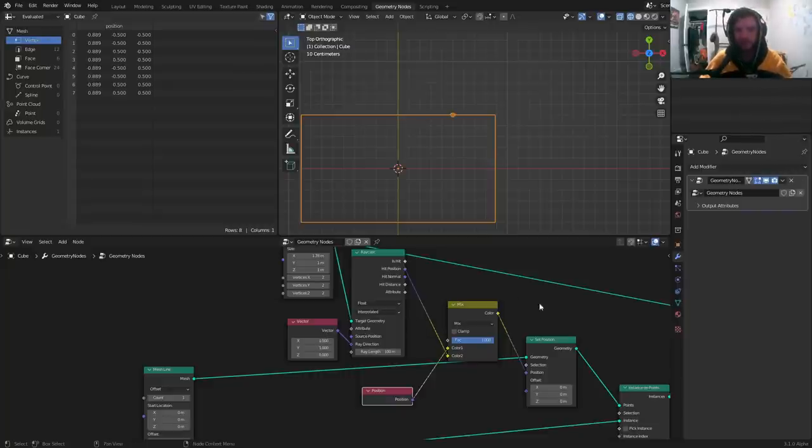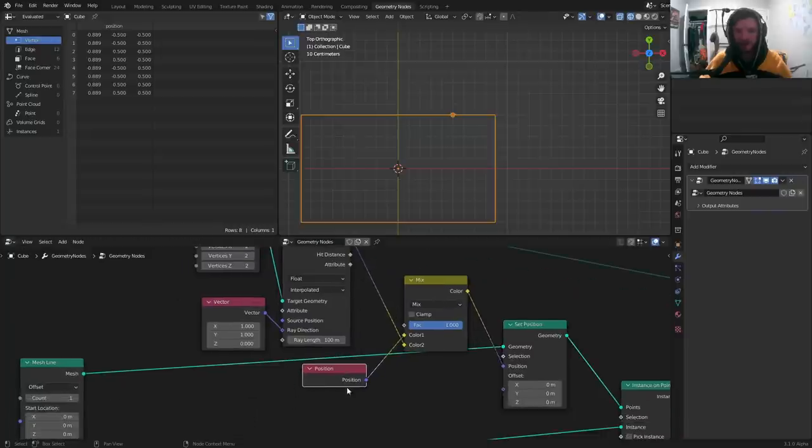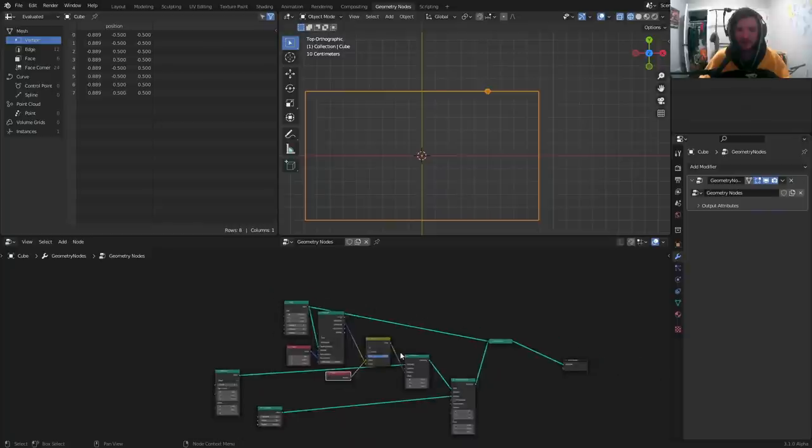Using Set Position, we explicitly say move our particle. Mixing between the original position and the calculated hit position, we can animate it. If we mixed our initial position with the raycast hit position, we get a sphere that appears to travel in a direction and reach the screen — the intersection point.